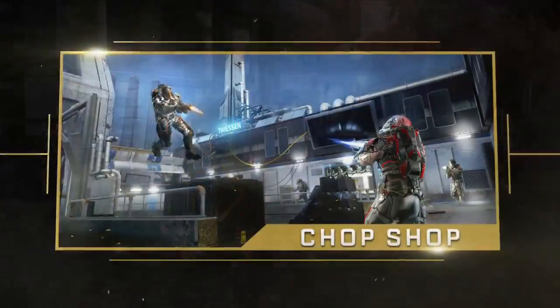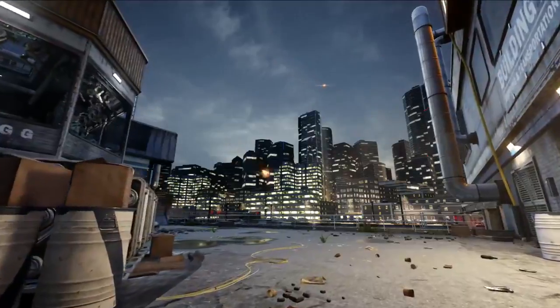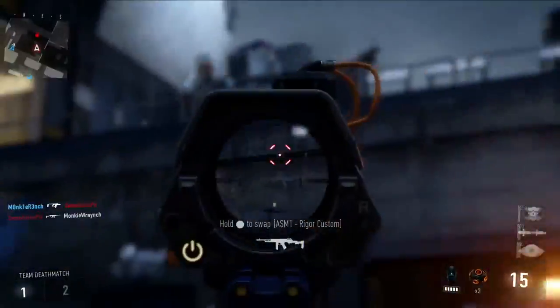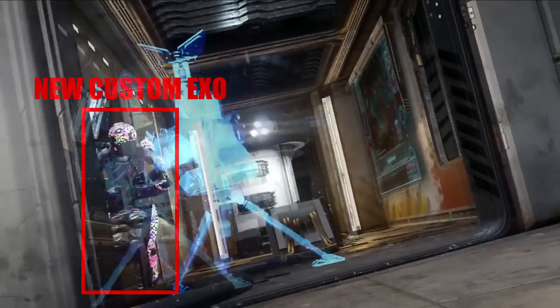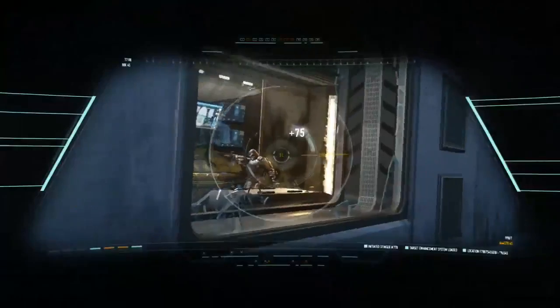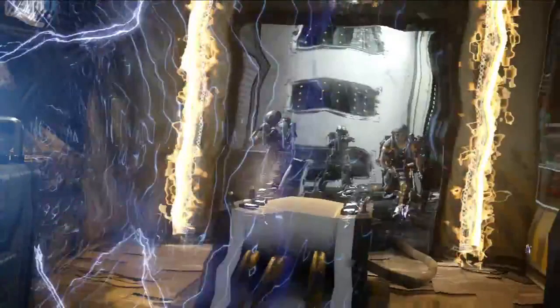Moving on to Chop Shop, we can clearly see this takes place in a really bad part of town. There's this brand new sentry gun - I don't know if it's going to be an attachment for the sentry gun or if this is the map-based scorestreak - because this thing is just tearing people apart. It reminds me of a Guardian from Black Ops 2, and that's not a bad thing at all. It looks really cool. This is most likely going to be the in-game scorestreak available for that map.